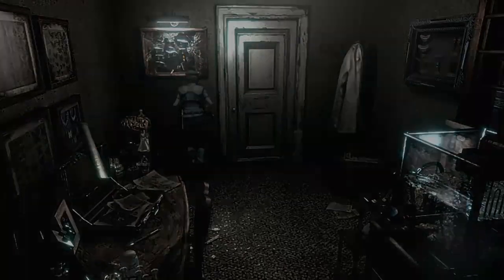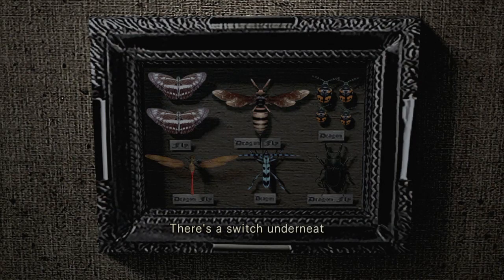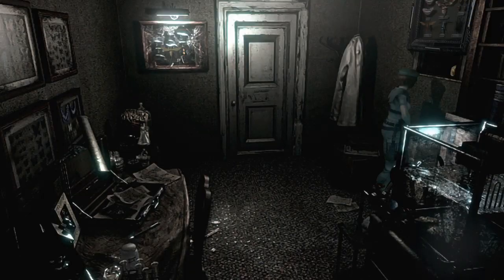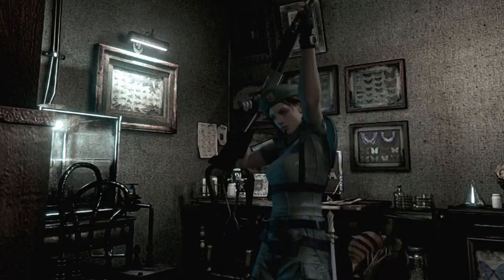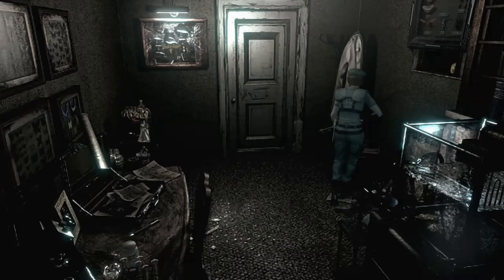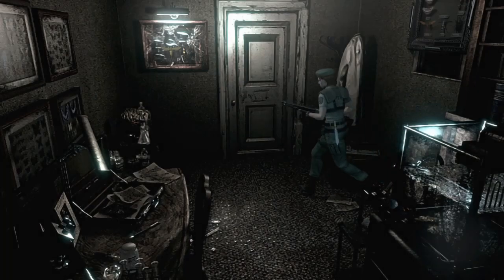Combine those — put the fishing lure on the fishing lure shelf and put the bee specimen with the other specimens. Then we push the button to get a triangle. The bee specimen comes to life as a real bee and tries to attack us, so we shoot it with a shotgun — an appropriate response, because that's how you kill bees, with shotguns. And we get the wind crest.